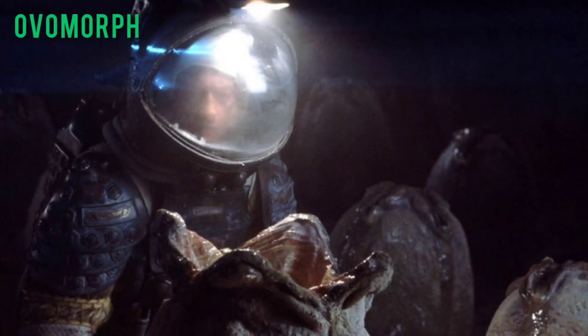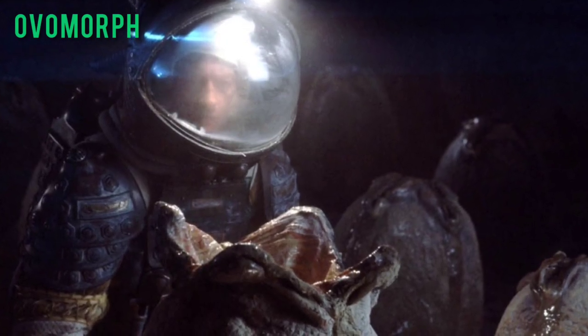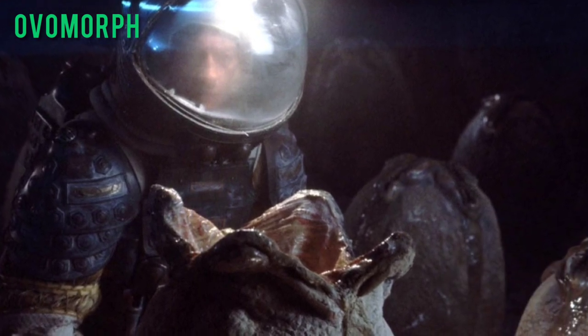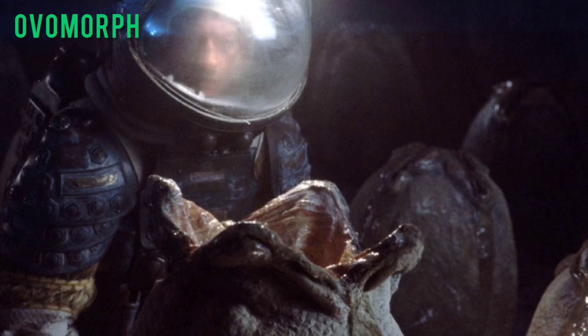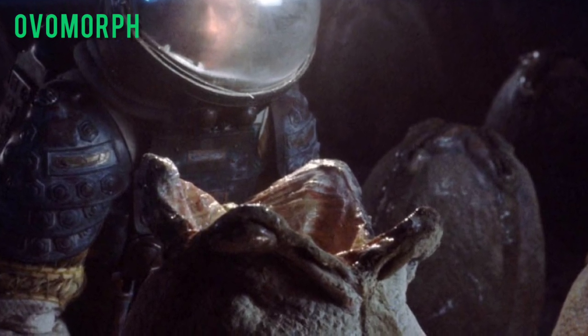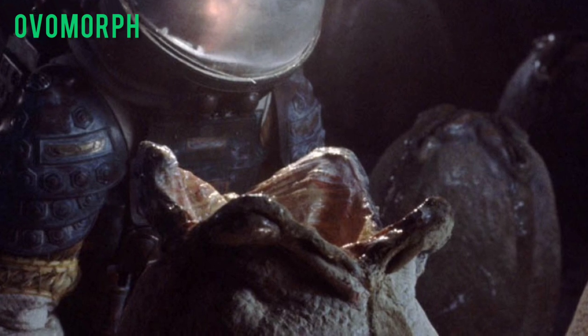Alien. Overmorphs, or eggs — rounded capsules laid by a queen. Each contains a facehugger; they have four petal-like openings on top and will hatch as soon as a host enters within close enough proximity. This is the first stage in the Xenomorph life cycle.